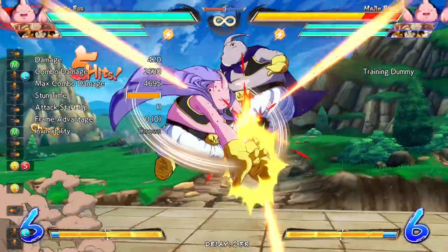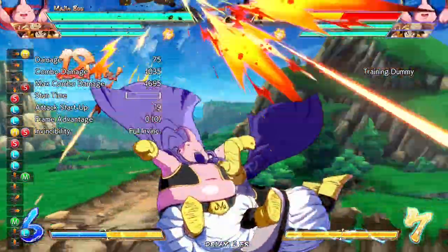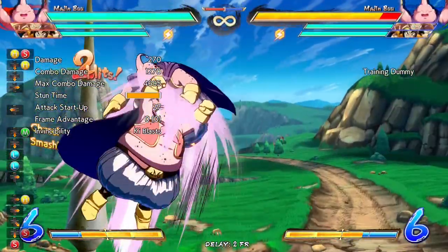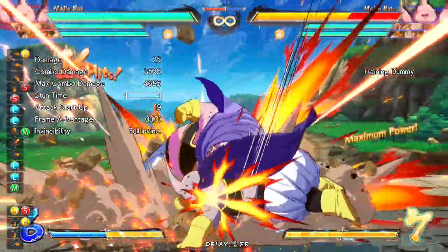If you see Majin Buu go for a solo re-stand mix-up without an assist after a long combo, such as a 5-3 jump, you can jump out or check him with a button, since he is not plus. The other way to do re-stand mix-ups is with an assist, which is the best way to do it, since it does not depend on combo length.